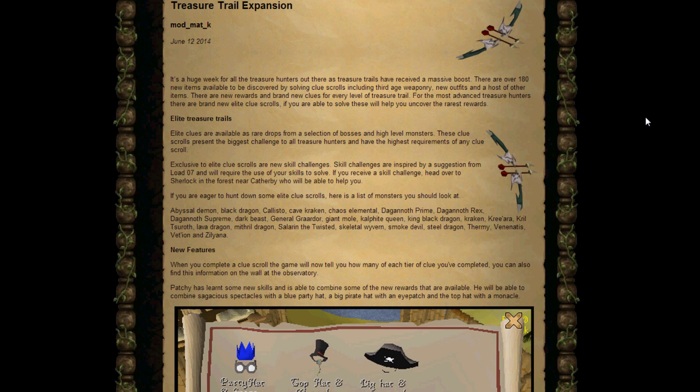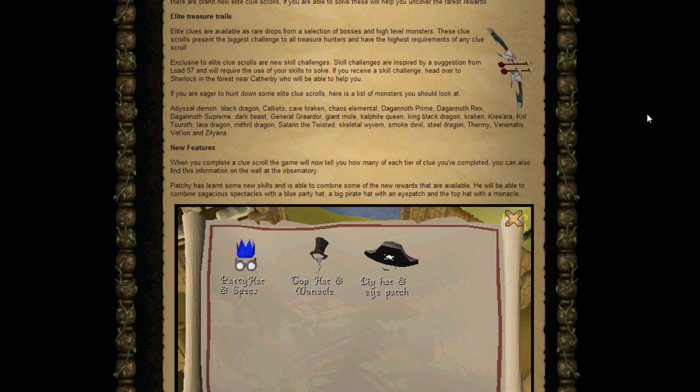For the most advanced treasure hunters, there will be a brand new elite clue scroll. If you're able to solve them, you're going to uncover the rarest rewards. Elite clues are available as rare drops from selected boss monsters and high level monsters. These clue scrolls present the biggest challenge to all treasure hunters and have the highest requirements for any clue scroll. Exclusive to the elite clue scrolls are new skill challenges, inspired by a suggestion from Load07, which will require you to use your skills to solve. If you receive a skill challenge, head over to Sherlock, who is in the forest located near Catherby, who will be able to help you.